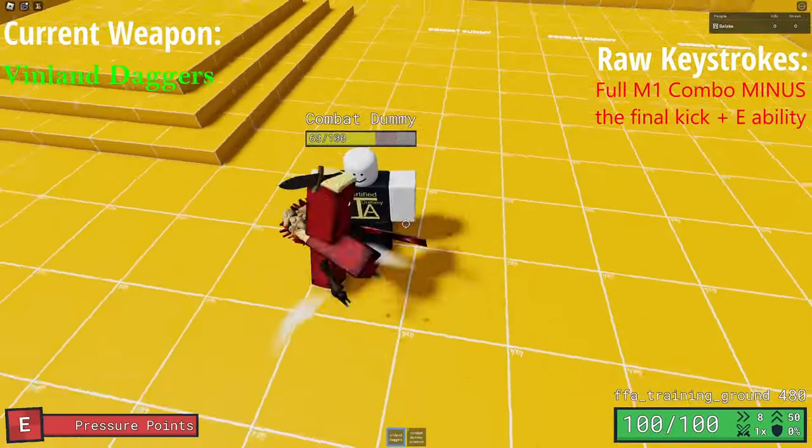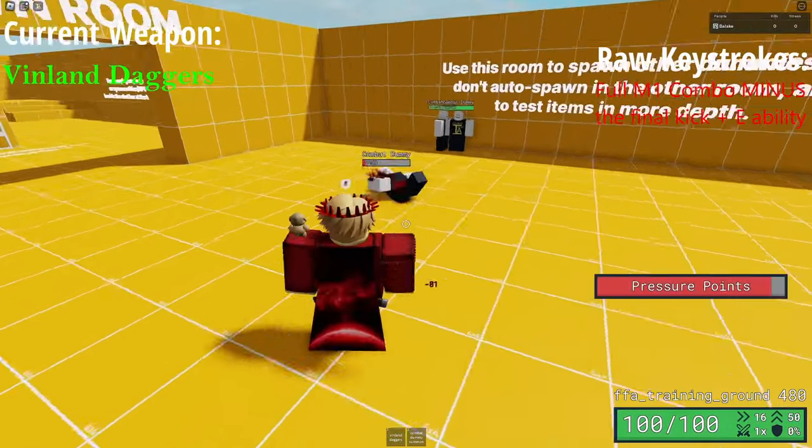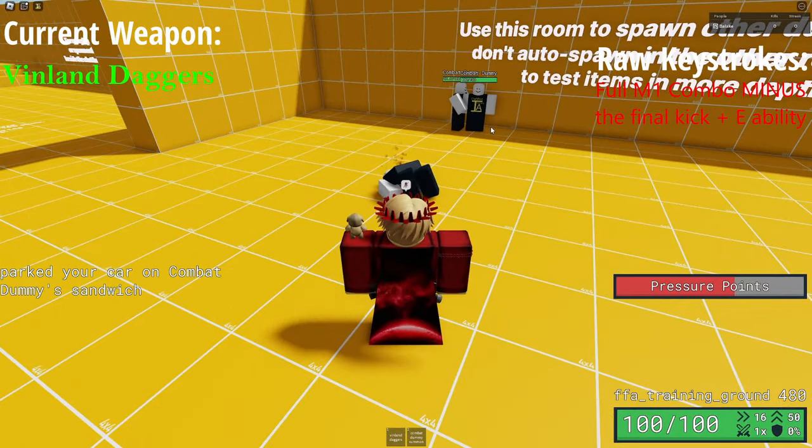Finally, with Vinland Naggers, a simple 180HP combo can be done by a full M1 combo minus the final kick, and then after the combo is over, do the E ability, and the enemy will die to bleed.